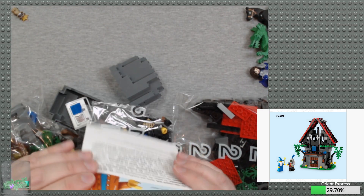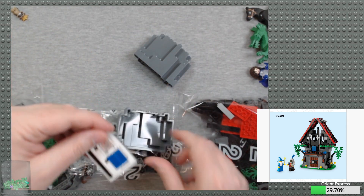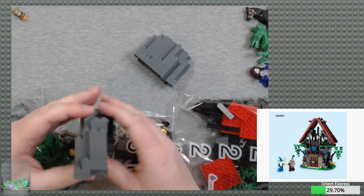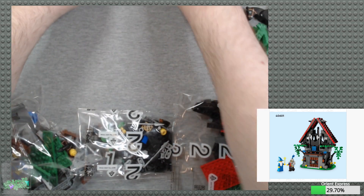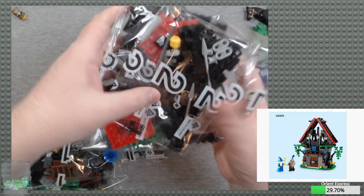So here is the instruction booklet, which is a very odd shape. We have some stickers, because some of the pieces that were in the original they don't make anymore — prints and stuff like that. We've got bag number one and two bags number two.